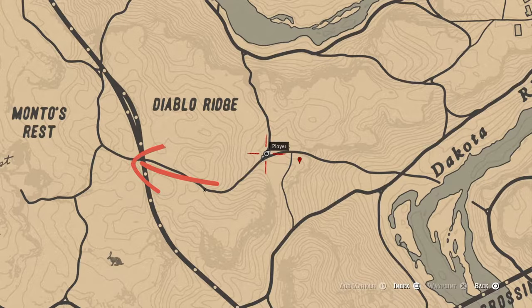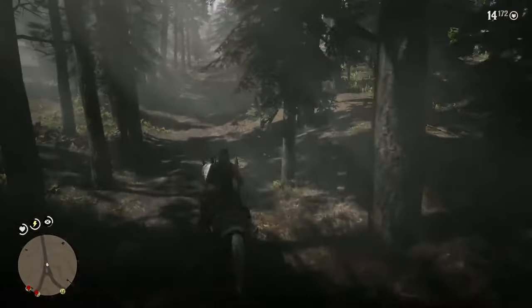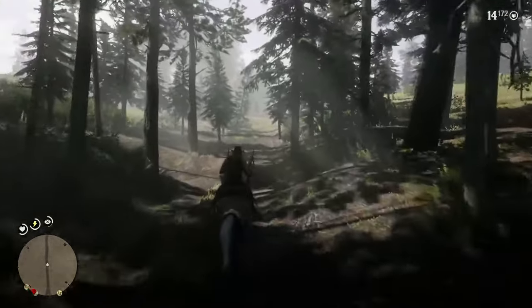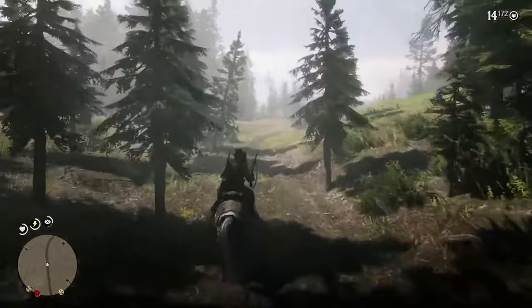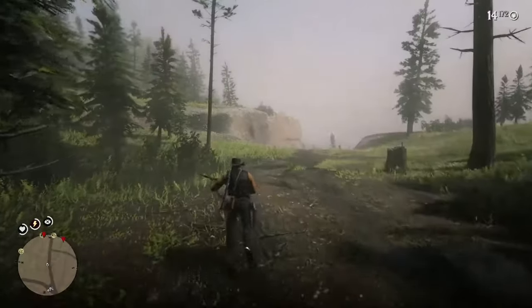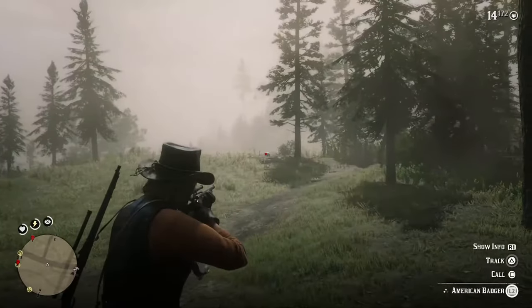Get back on your horse and ride out of the area in this direction. By riding out of the area, what you're doing is resetting that location and reloading all the animals within it. So hopefully what will happen when you go back is that the two star will be a three star. The first time I do this and try to reset it, the badger is still a two star.